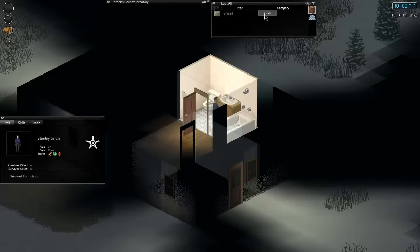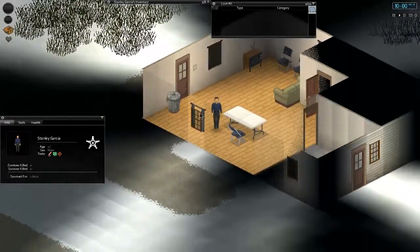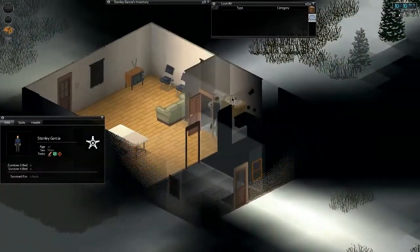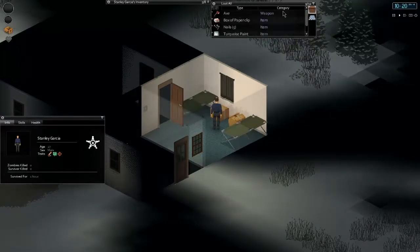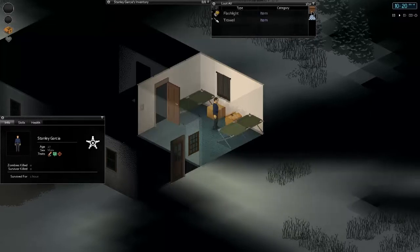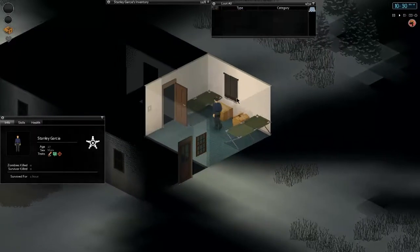Is there anything useful from the bathroom? A sheet. I need to close my curtains — I don't want them being able to see me. That one doesn't have a curtain, oh well. Good thing I grabbed that axe. There's a flashlight and a trowel. It's pretty snowy — I don't know how much good a trowel will be. Maybe we can grow something.